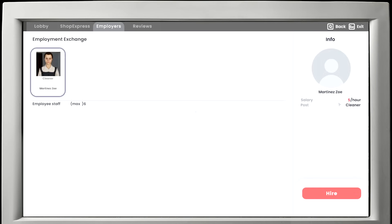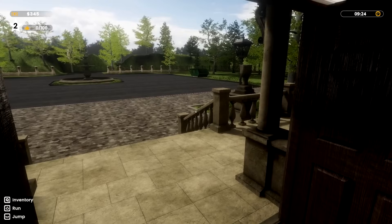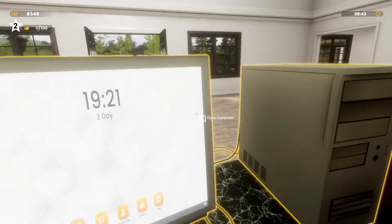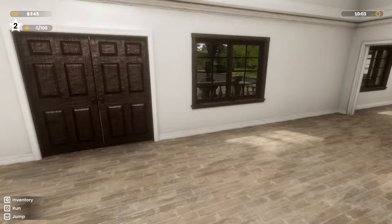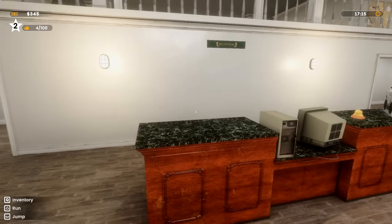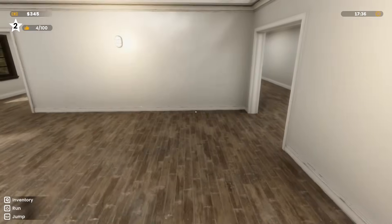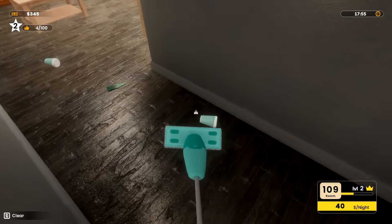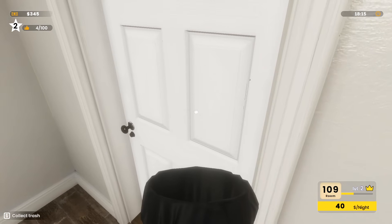Everybody is in rooms now — I've got a whole bunch of stuff here. Let's look at the lobby — all rooms are completely full, we're good. We have our first cleaner — that is fantastic! Employee staff, she costs five hours salary. Let's hire her. I'm not sure when she'll arrive. Zoe Martinez — she works for five hours. So we have two people checking out now. Rooms 207 and 109 are dirty. Let's go check 109. I don't know where Zoe is — she might be starting tomorrow.